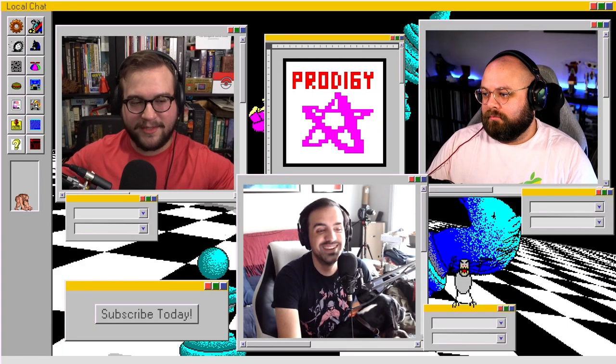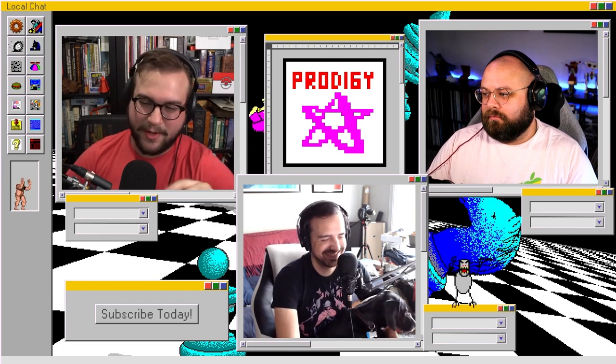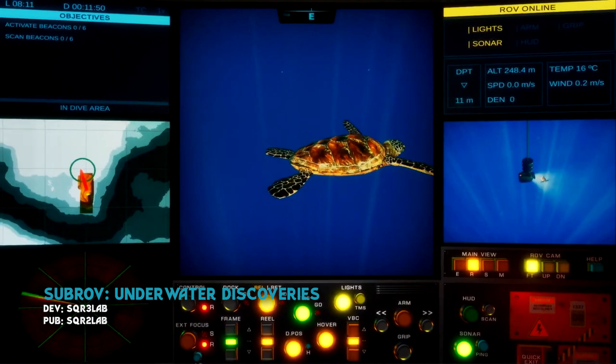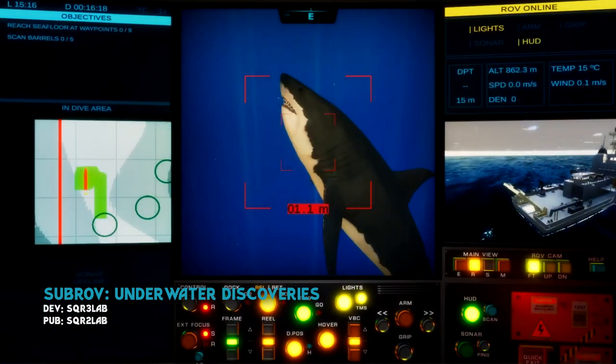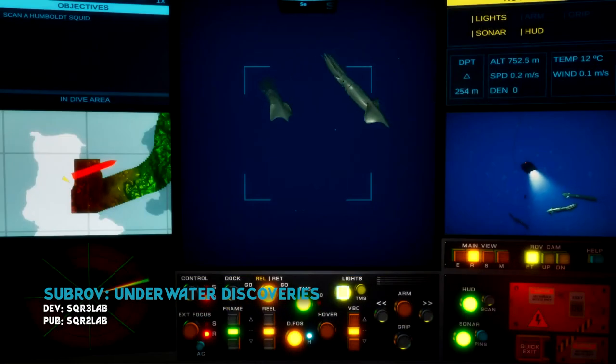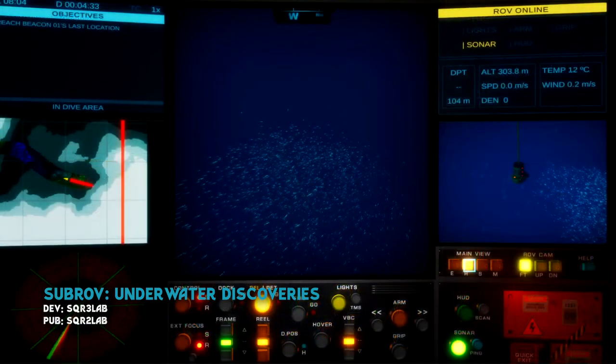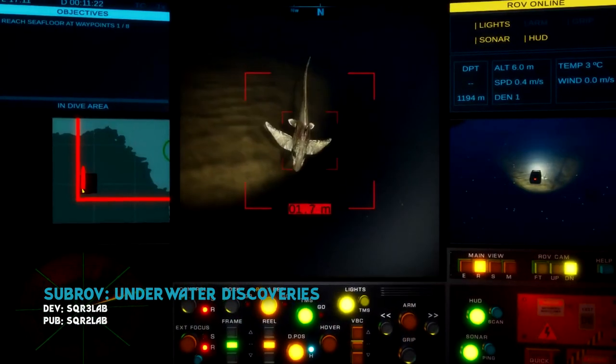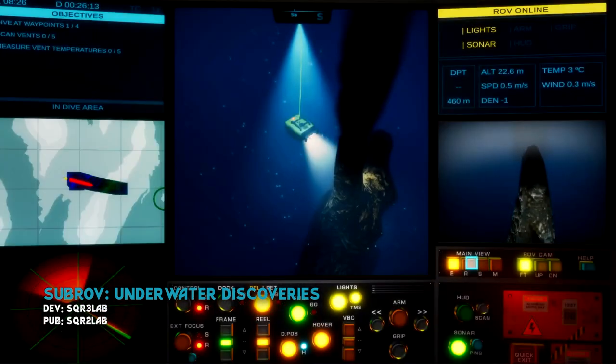Jake, Wishlist Spotlight game — did you put a game in this week? Why don't you talk about it? Sub ROV: Underwater Discoveries — to live out your Robert Ballard fantasy. It's just like all UI-based, explore underwater, navigate little submarines around. Looks real charming. That's my pick.